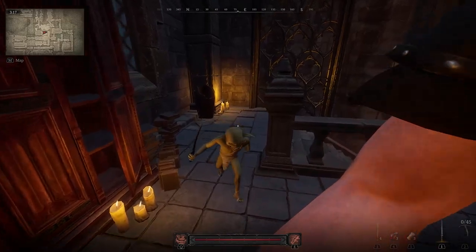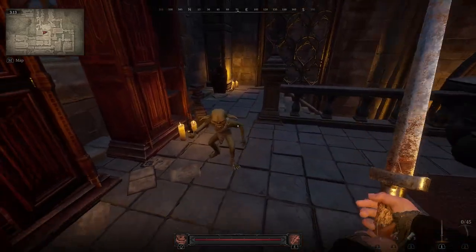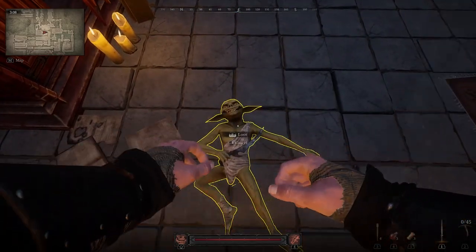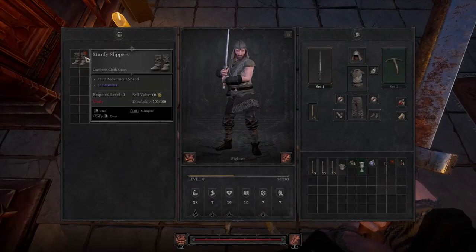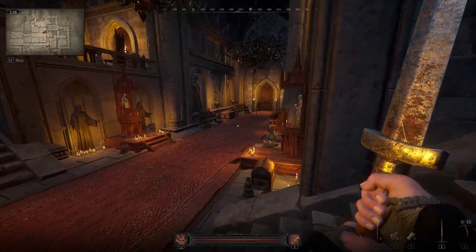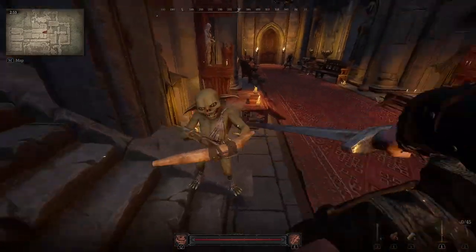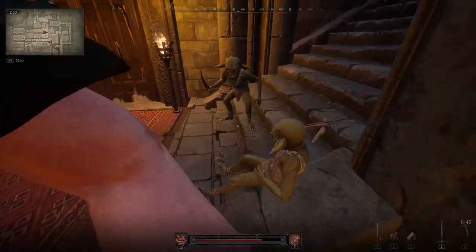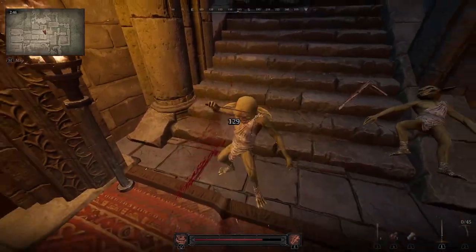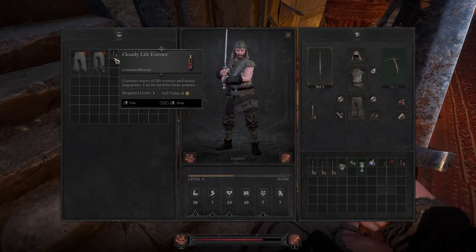We have the classic goblins — these are a lot easier than in Dark and Darker, I'll tell you that for free. This one doesn't even want to attack me. I'm going to smash his head in anyway. Really like the setting — this nice big castle kind of area. The crossbow guys are a bit more troublesome as they don't miss, but I still smack them to pieces.